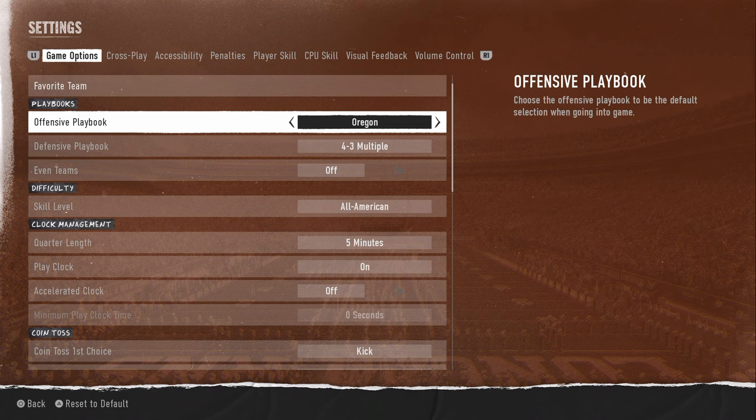In my opinion right now, the best playbook in the game is Oregon or Oklahoma State. Both are very similar — it has trips, bunch, and gun trips, really good formations. Oregon has some wildcat, which is really effective.